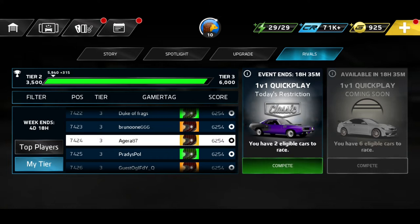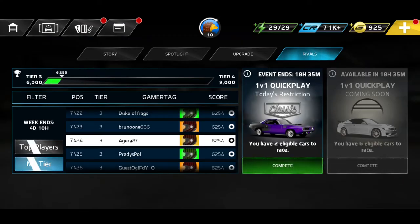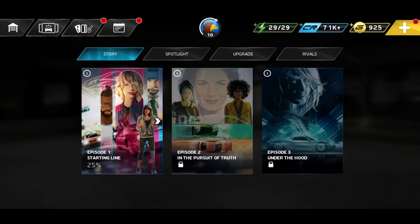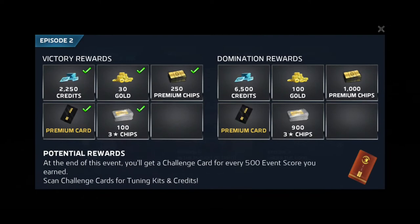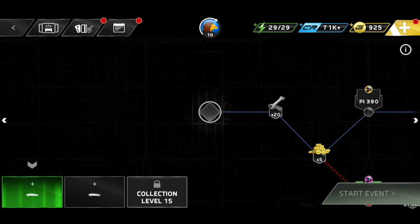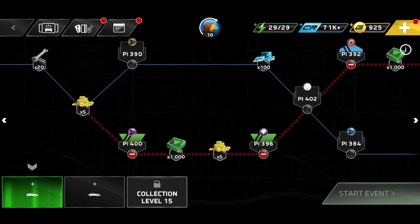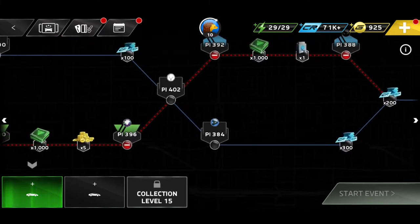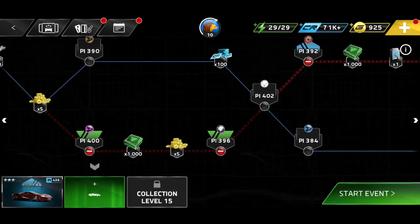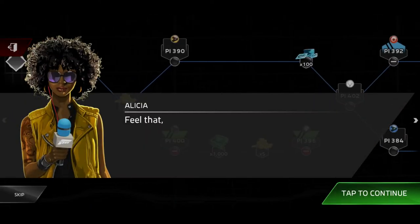We've got a couple more races, and I'm up to tier three — bonuses coming my way! I also want to quickly check out the story mode. It shows more bonuses and benefits. Let's go to Event 1 just to see what it looks like — you get some spanners and a few other things. We've got four races — let's try to pump them out. I'll take out the new Porsche and start the event.